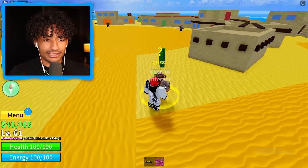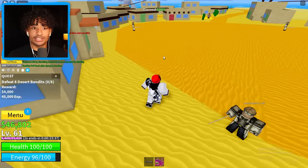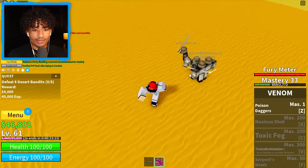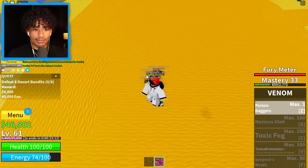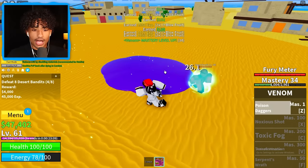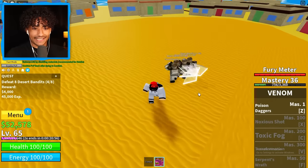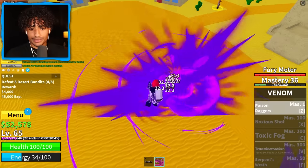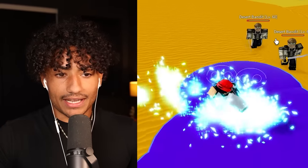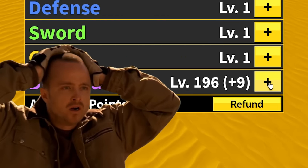Hey guys, how's it going? I'm here to kill you. Desert Bandit — let's fight! Let me get this chest, I'm kind of broke. $339, I'll take it. Poison daggers! You guys are all dead. We're getting rich too — we have $52,000. Stay together so I can kill all of you. Get the poison. They're all dead. And you two are dead as well. Blox Fruit level 200 and two — we did it!